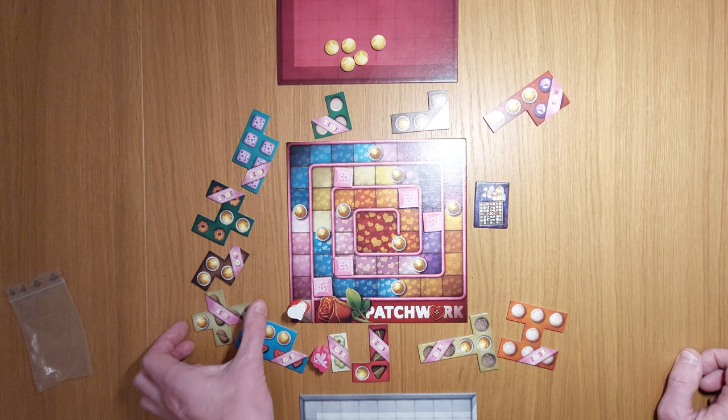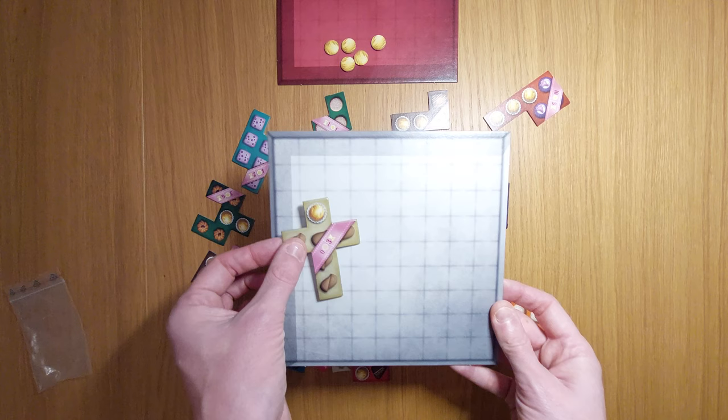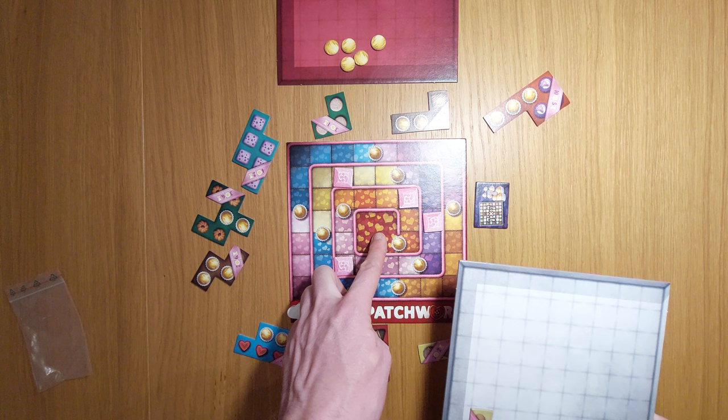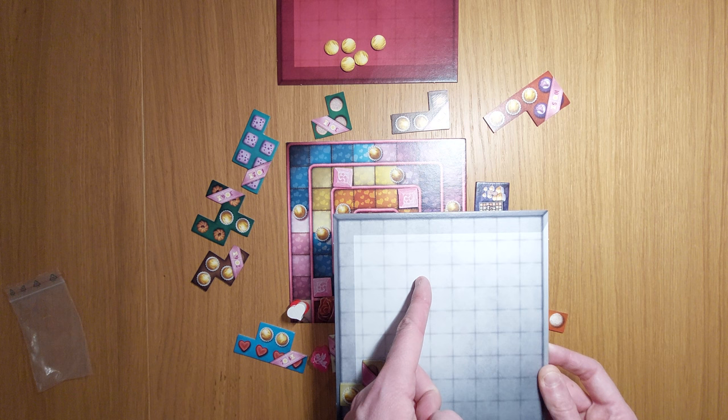I can place it anywhere I like on my board — my board is over here, so right now I'll place it here. At the end of the game, the game finishes once we've moved enough spaces — based on these time markers — to land in the centre. At that point you're going to count up how many empty spaces you have.